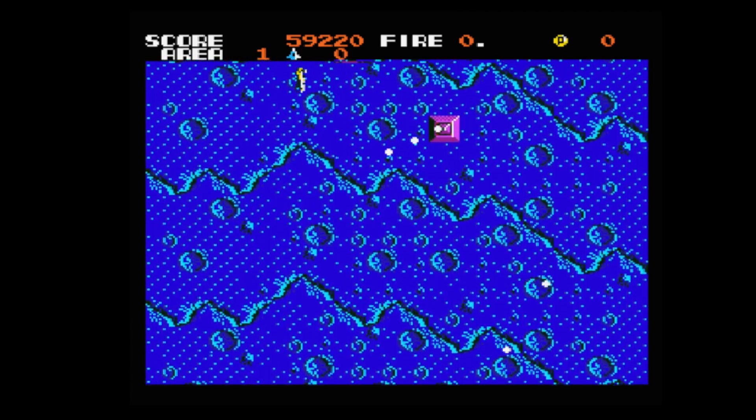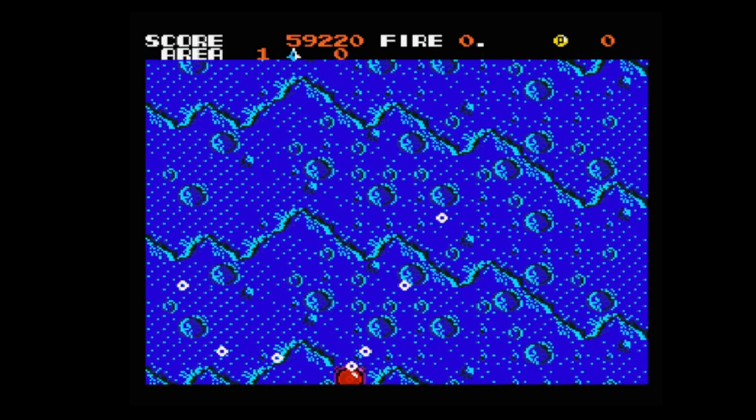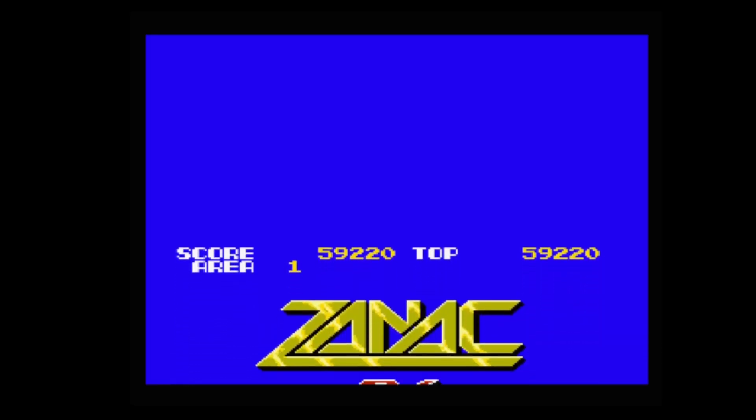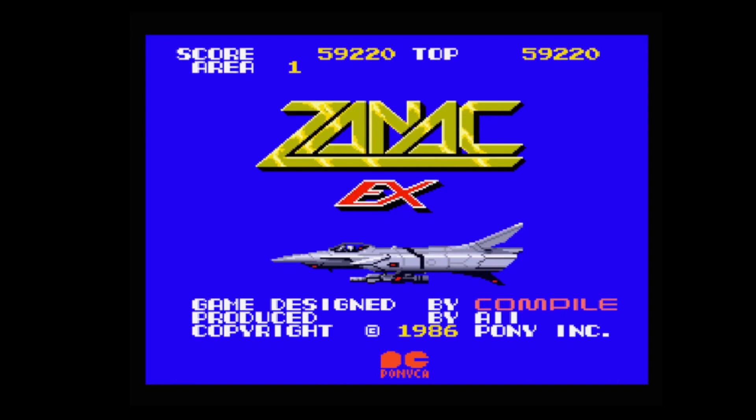So that was a quick look at Zanac X by Pony Canyon, 1986. This is a Japanese ROM and I'm going to give this one eight out of ten — seems a very solid shooter. Thank you for watching. At least you get to see what it looks like. If you want to play this, you're going to have to use an MSX2 system or an MSX2 emulator. The emulator called Blue MSX2 does both built-in, so that's probably the best choice — that's what I use on my game of the day. Thank you for watching. Goodbye!